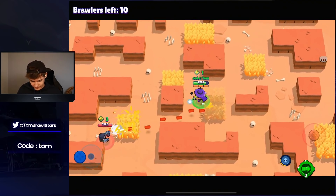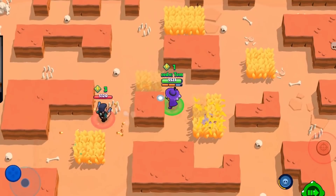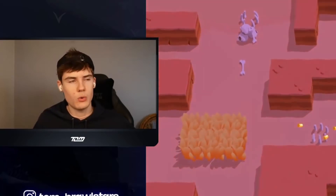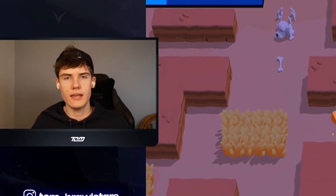We have this nice skin but it doesn't come with all the added benefits that PSG Shelly brings. Six Taras? Colt over there. This is tough — this Colt has been following us the whole game. We just died so quickly. Normal Shelly is just not good.